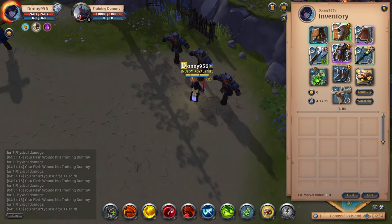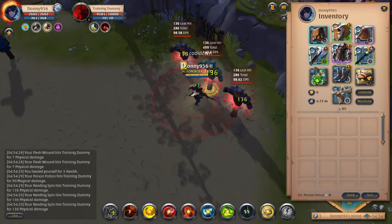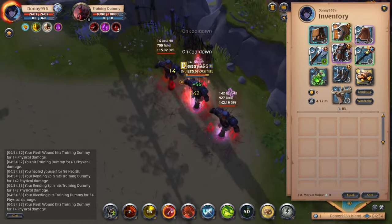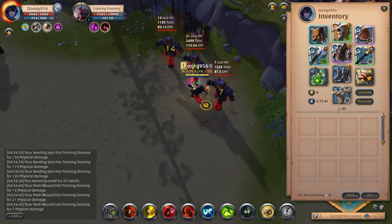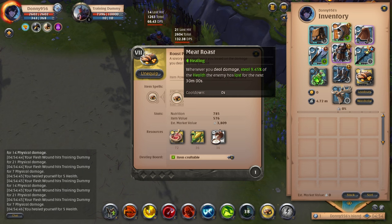Poison potions do a good amount of true damage versus players as well as true damage versus mobs. Also, when you have your enemy poisoned, they will be slowed by 15% with any auto attacks that you do — a good way to slow them down and keep on them. For your food, I recommend roast pork, especially in PvE scenarios. The more damage that you do, the more you'll heal yourself. Whenever you deal damage, you'll steal 9.45% of the health the enemy has lost over the next 30 minutes.